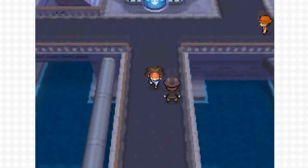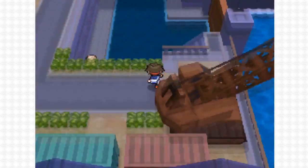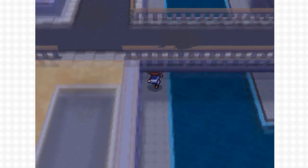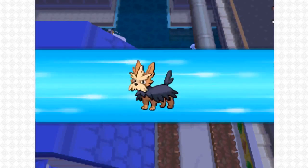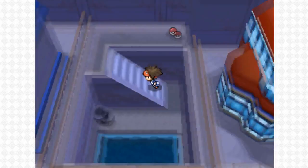From the Pokemon Centre in Undella Town, head straight south, pass the first passage, and go down the right one. Go down the steps and follow the path, straight up and around. Before you get to the boat, use Surf and travel north. You'll be at a few steps and you'll be able to reach another rare candy.